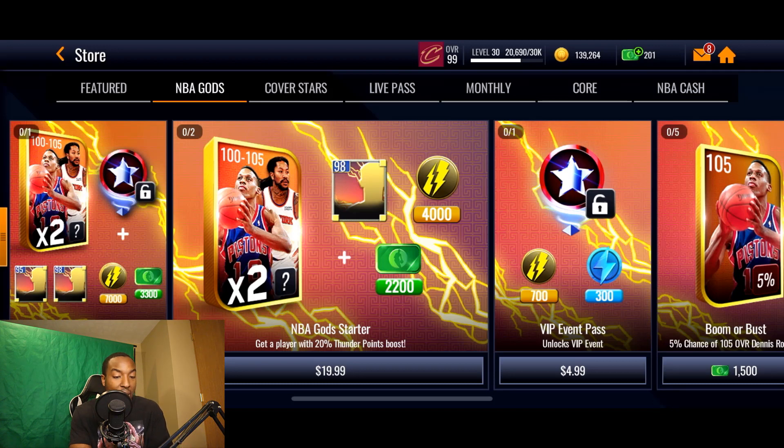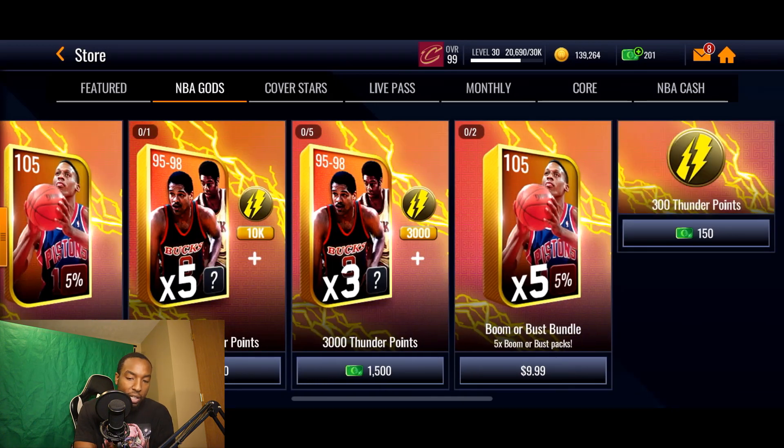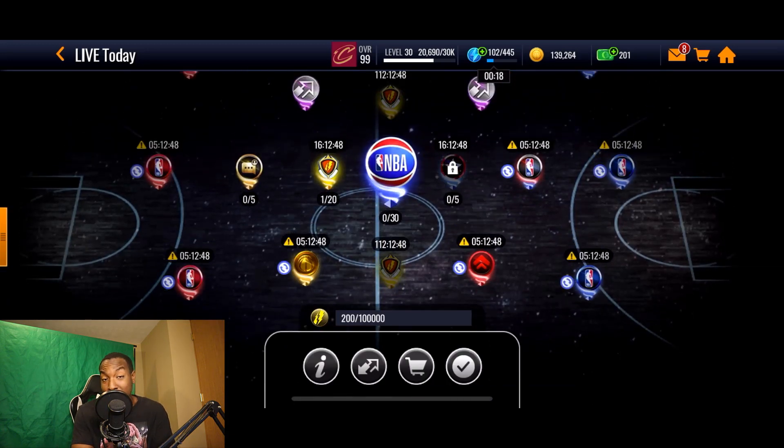But spending $30 just for a chance at Scotty Pippen — I really wouldn't recommend it. They also have an NBA God starter that gives you two master chance packs, a 98 overall, 4,000 thunder points, and 2,200 NBA cash. The VIP event guarantees you 1,000 thunder points per win, and opening the jumbo starter automatically unlocks it — but spending $30 on this promo really isn't worth it.